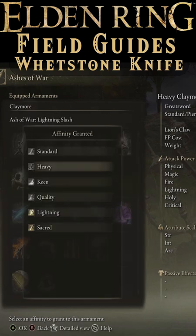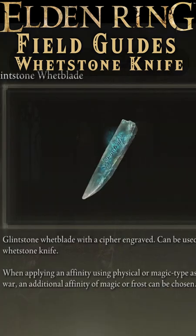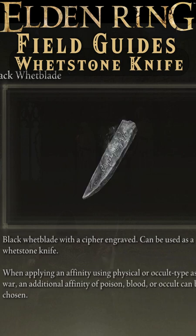Then, you can select from the available affinities. You can also find more whetstones that allow you to pick more affinities. See our other guides for more details.